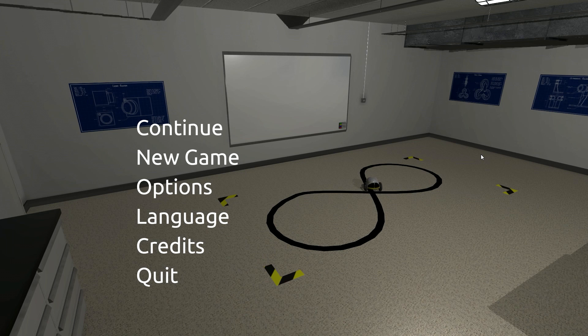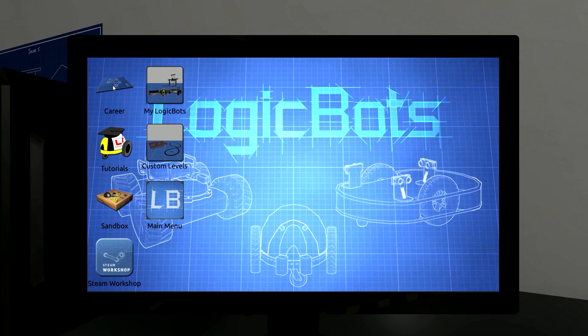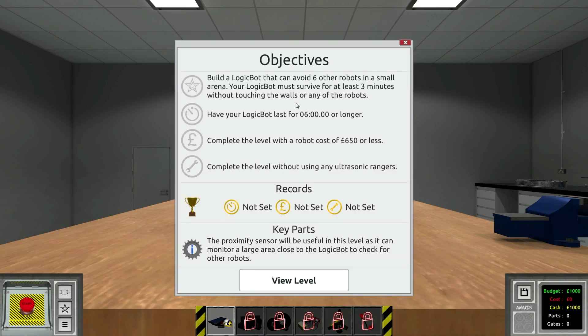What's up guys? My name is Con and we're back today in Logic Bots. It's been a long time since I did a Logic Bots video but I'm kind of excited. We're actually getting into some really awesome ones. This is a Logic Bots challenge where you have to build a Logic Bot that can avoid six other robots in a small arena, so it has to survive for at least three minutes. Six minutes would give us an extra golden thingy. I don't ever check cost.